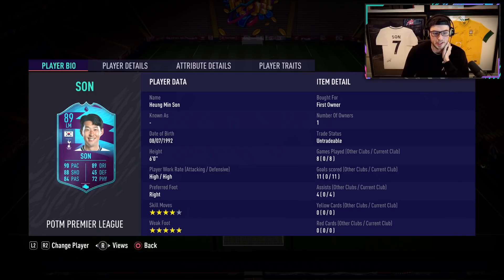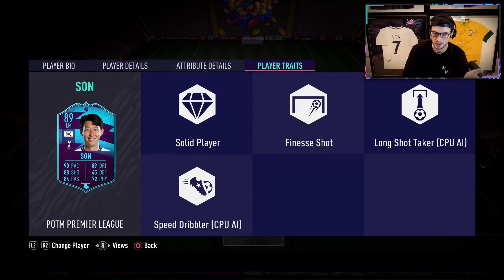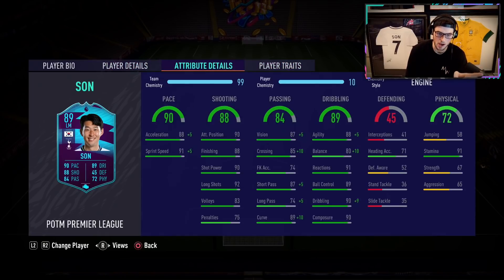89 rated Son: 90 pace, 88 shooting, 84 passing, 89 dribbling, 72 physical. He comes with high-high work rates. He's 6 feet tall, 4-star skills, 5-star weak foot. I think this guy is a good striker, though high-high work rate is a little concerning. I think a CAM role is awesome for him. When we look at traits — he's got great traits. He has speed dribbler, which is a great trait for dribbling. He's got finesse shot trait and long shot taker as well. That's why I think this guy is a great CAM — he has a long shot trait and a finesse shot trait. These two traits are amazing for outside-the-box situations.